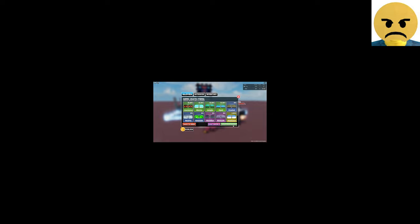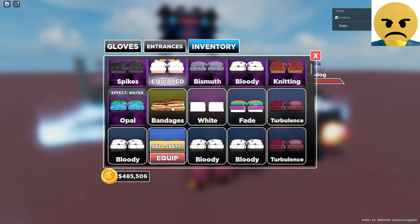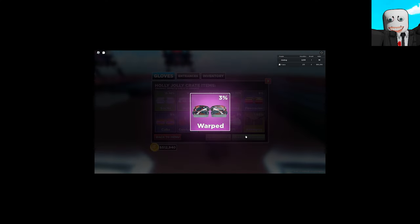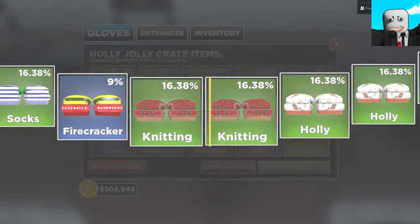Oh, there were two unusuals right there — why couldn't we get those? Okay, we've officially spent 100,000. We haven't got anything other than these bandages. First pink of the Christmas crate! I'll take it — and another one, back to back. These pinks actually do give me quite a bit of value. I think they're 4k per, so I'll take it.